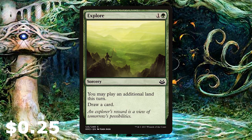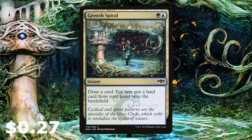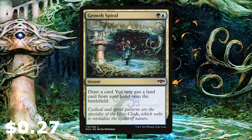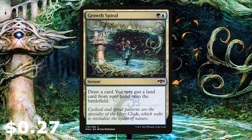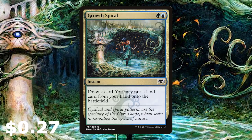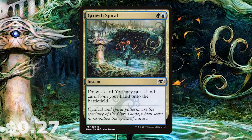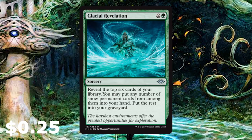We've got Explore in there — you may play an additional land this turn and draw a card. We've also got a four-of Growth Spiral. I like this card for this deck: draw a card, and at instant speed at the end of your opponent's turn you may put a land card from your hand onto the battlefield — pumping up those snow permanents, potentially getting that last snow permanent ready for the magic number of 10.